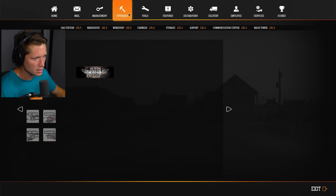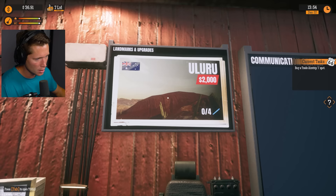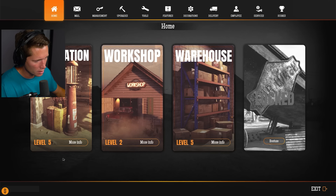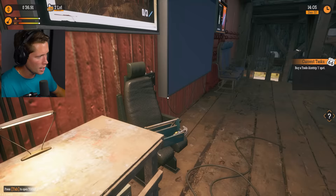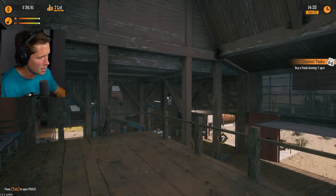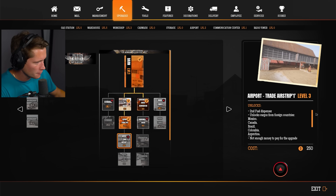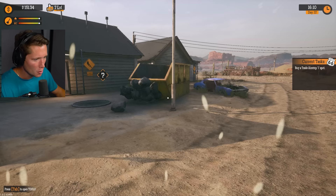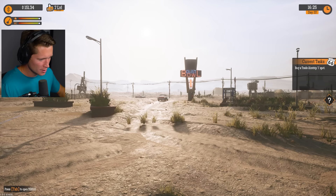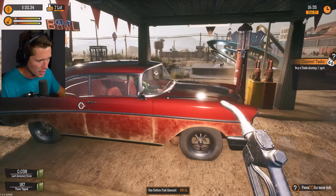Not really sure what a lot of this means but it's very expensive - flying is expensive, we're gonna have to make some money here for sure. 'Here's Fish, I'm reporting to the aquarium over - code is Charlie Mike, I repeat Charlie Mike, over.' We want to buy a communication center HQ - only $250. Now we've got a comms HQ, hopefully we're gonna be able to communicate with other pilots, bring them in. What does 'buy a trade airstrip one spot' mean?